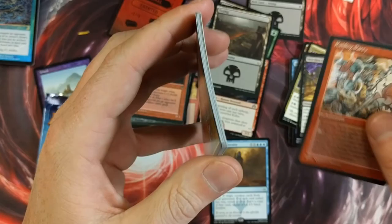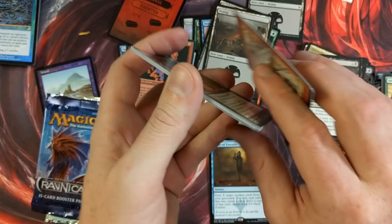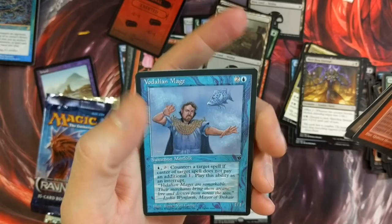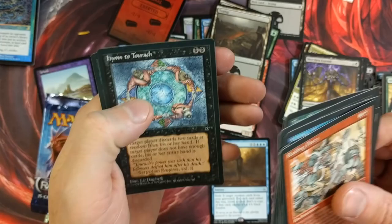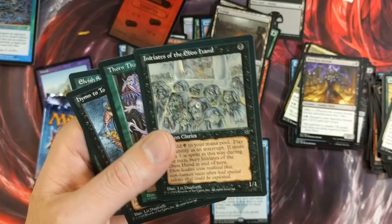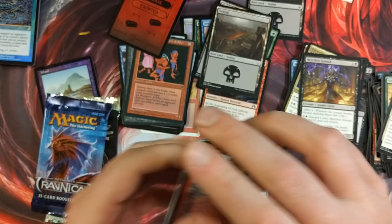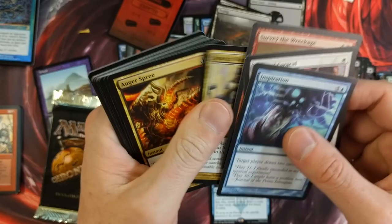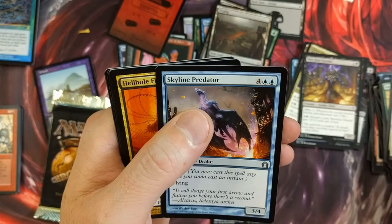Vodalian Mage — it could have been somewhere moist; it was probably in a moist place. Hymn to Tourach — not bad. Elvish Scout. So the rare was Initiates of the Eveknights — it's a garbage card. That was our rare. But we got a Hymn to Tourach, so that's not too bad. You're basically almost guaranteed one in every single pack back in the day. Well, maybe one out of every five packs had one, if my memory serves me correctly, which it usually does not.